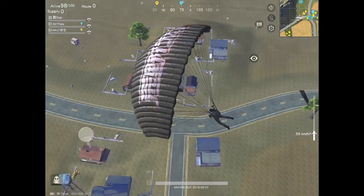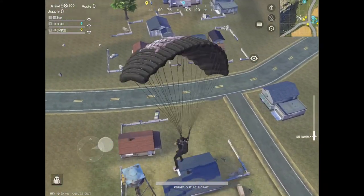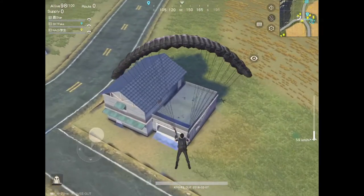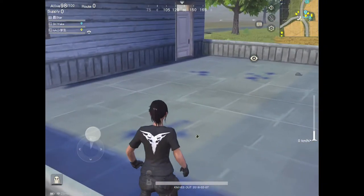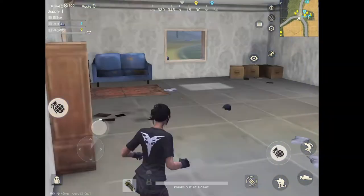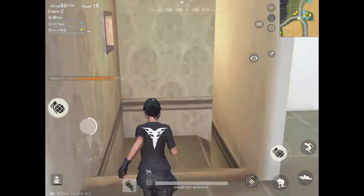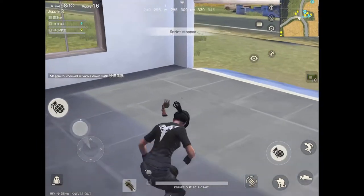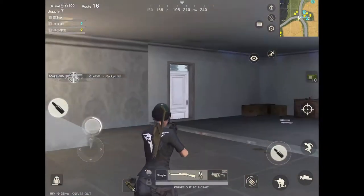So in this update, we have two new guns — the AUG and the M27. In this video, I will be using the M27. The M27 has the same rate of fire, the same damage, the same magazine capacity, but it can add a grip and a stock. That means it can be much more stable than the M4. In my opinion, this gun is the best assault rifle that you can get in the game.